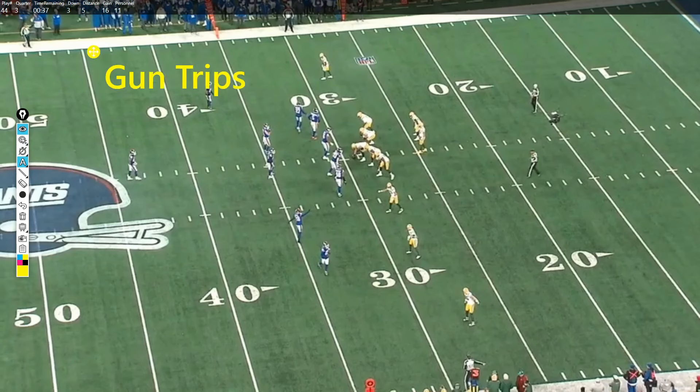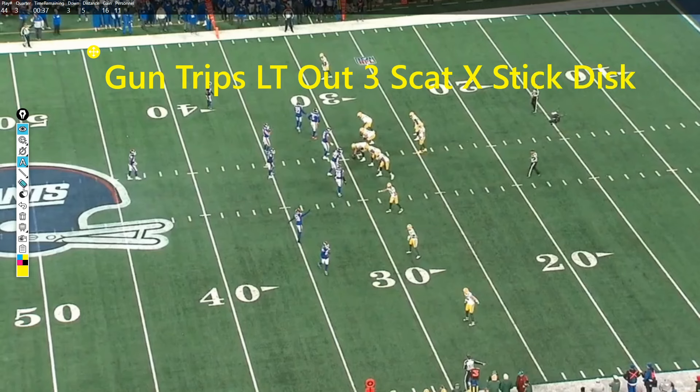As near as I can tell, this play call is Gun Trips Left Out, Three Scram, X Stick Disc. Gun Trips Left is the formation — gun, we've got trips out to this side. Left indicates the strength of the formation, which is always where the tight end is. The 'Out' tag tells the tight end to align as the widest man of the formation.